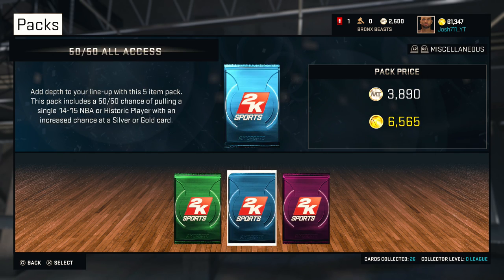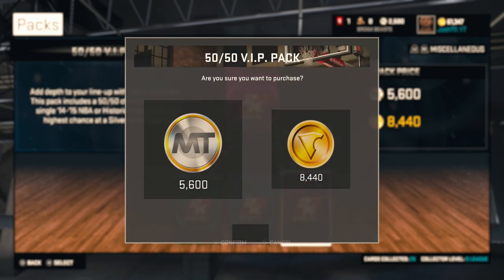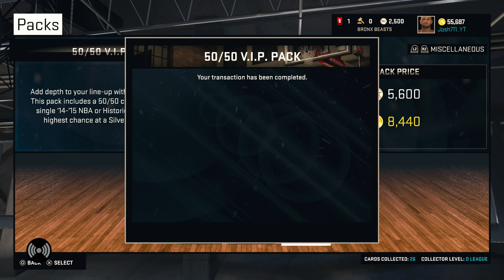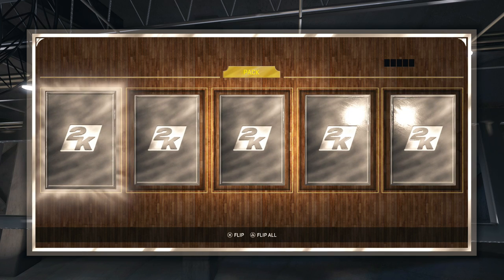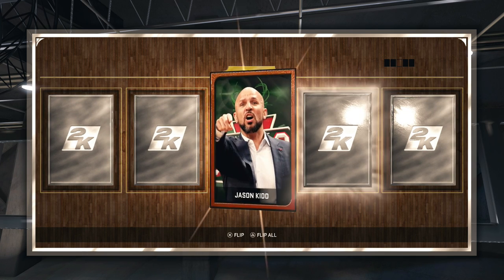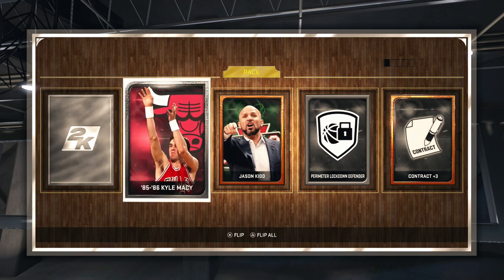Let's get right into this pack opening. I am going to open up about 60K worth of packs, so let's get right into it. In order to get Diamond Kevin Durant, you need to get the best player from every single current day NBA team. So I will try to do that by opening up packs and grinding out domination games, playing Road to Playoffs and doing those type of things to try to get Diamond Kevin Durant.